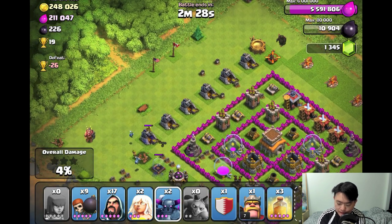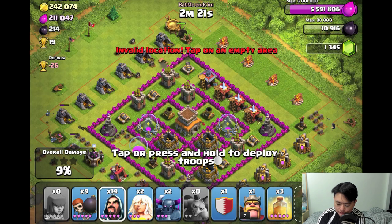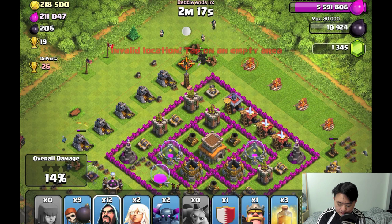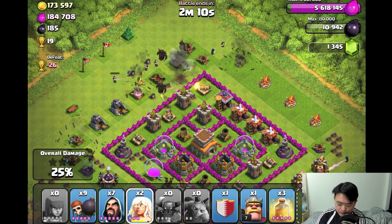Now I'm going to take out the air defense towers on the top side, and the top and bottom builder's huts as well. The air defense has been taken out, so let me spread some Wizards and two PEKKAs as reinforcement troops.